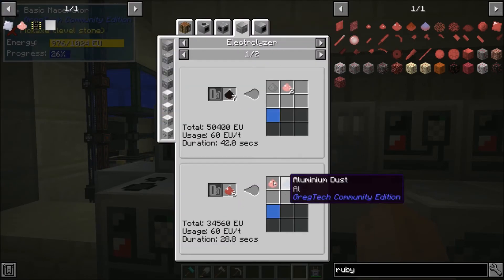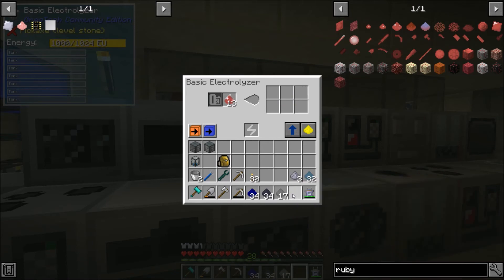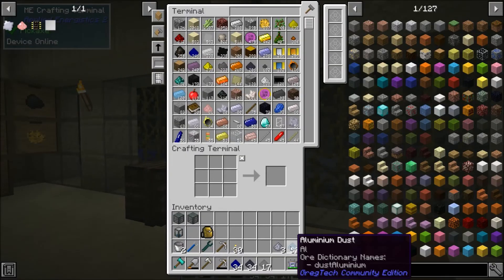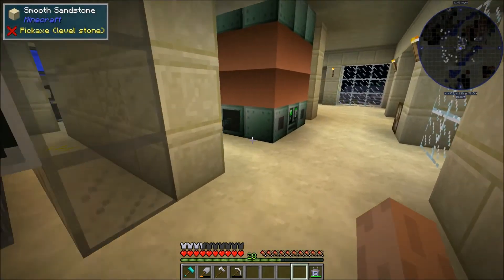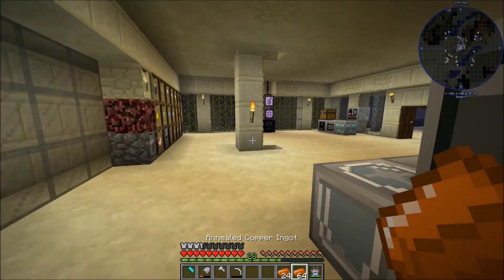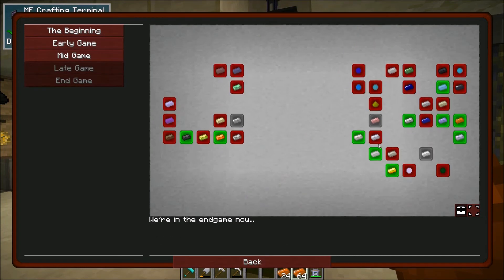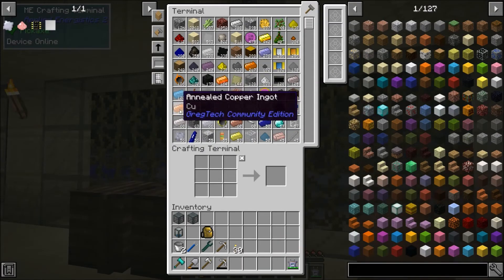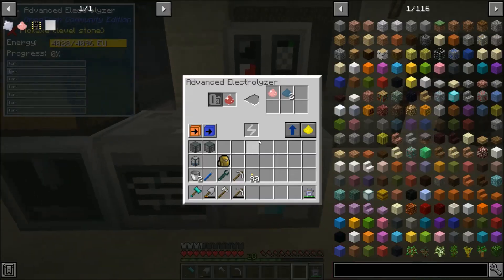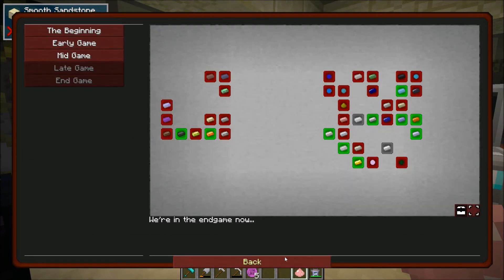So if we have a bit here, we should be able to throw it in there. Looks like we need the higher tier electrolyzer. We're still making this annealed copper — making our way through this. Wow, that's a lot. We got our first chrome — that's great. And that should be the quest complete, right? Great.